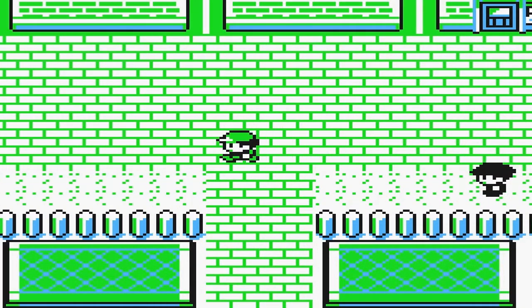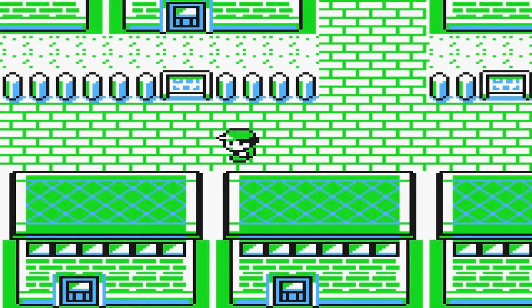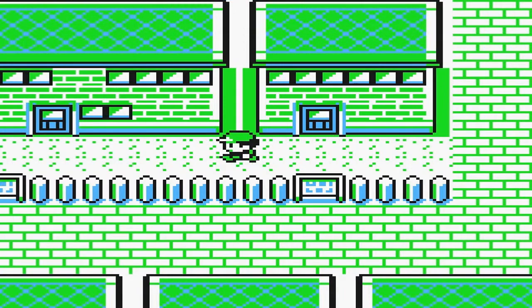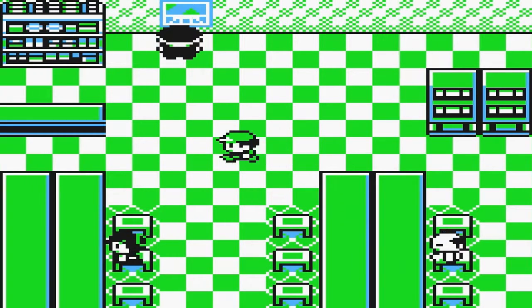Okay, so now we're back in Celadon City. We would want to get the gym out of the way first, but actually we won't do the gym in this video because the highlight of this video is Mew - I'd like to keep it that way. So for this video, we will just begin to do the Team Rocket warehouse. And as soon as we enter the warehouse, that will be pretty much it for the video.